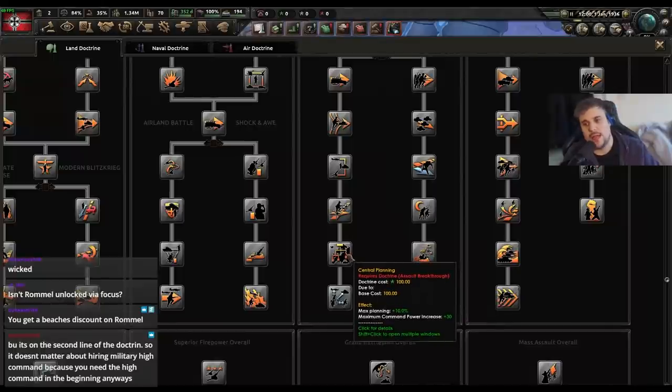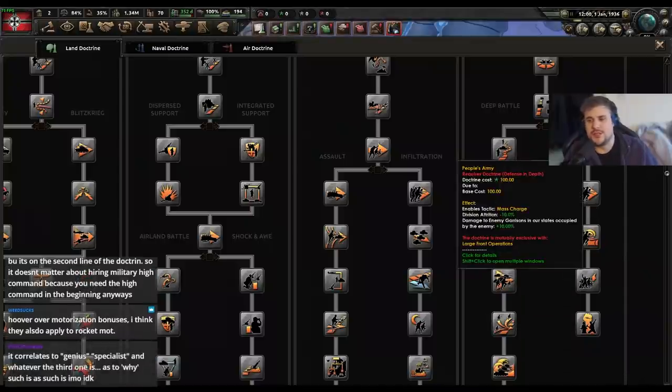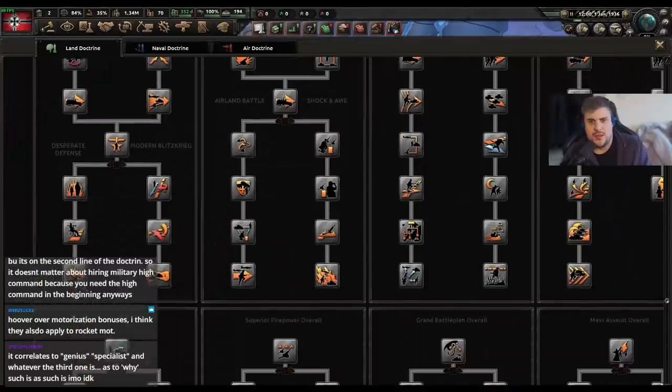You've also got maximum command power plus 30. When they added the resistance mechanic, a lot of these ones also add extra damage to enemy garrisons and occupied states. There's one under mass mobilization and also one under werewolf guerrillas under desperate defense for mobile battle plan. That covers some of the lesser-known stats under the doctrines that you might not be aware of — all the ones that were tweaked and adjusted on releases of new expansion packs.